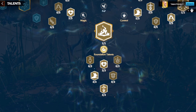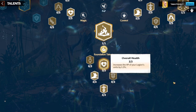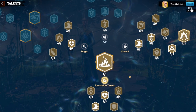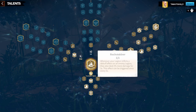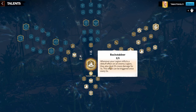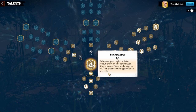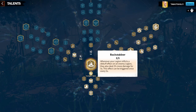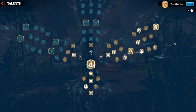The first tree to go over is the Control tree, because it best triggers Backstabber. Backstabber works like this: whenever you inflict a debuff effect on the enemy legion, you deal 2% more damage overall to that target for five seconds. This can trigger every five seconds, so keeping it up as often as possible is key. The Control tree inflicts debuffs most efficiently, so I'd recommend it as your primary tree.